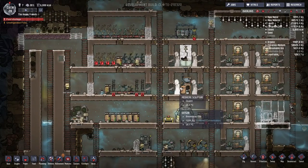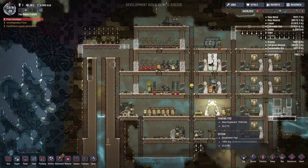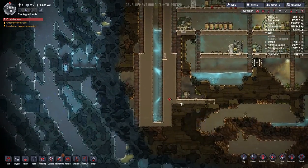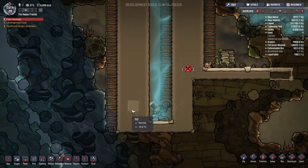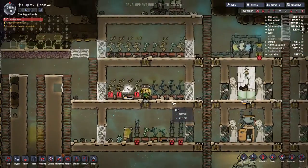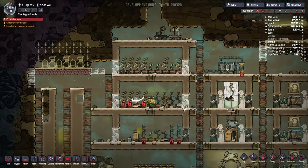Hello everyone, Thranx is here and welcome back to Oxygen Not Included, episode 9, where we have quite a bit of work ahead of us and quite a few different issues that we're dealing with, including stress fractures from water pressure, which look like they're about to extend out to the third tile at any moment, and also we're dealing with a slight food shortage as we wait for our bristle blossoms to become fully grown.